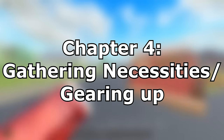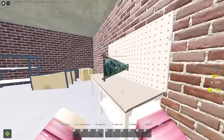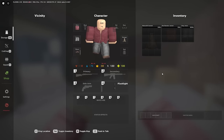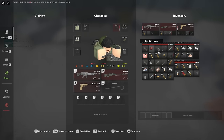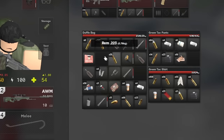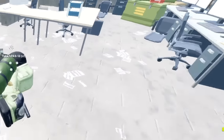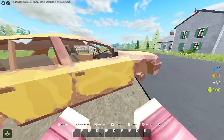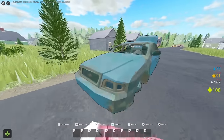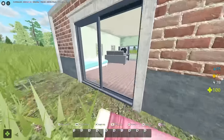When you spawn in, your number one goal should be to find or craft a backpack. Opening your inventory you'll see a shirt and pants each with two-by-two slots, but keep in mind there is a weight system. You can fill slots with items but if you overweight yourself you can't carry more and your stamina drains faster. Backpacks spawn in dressers, wardrobes, on tables, on floors, and in cars — they're a bit rarer than basic items but you'll find one or eventually craft one.